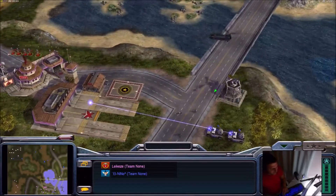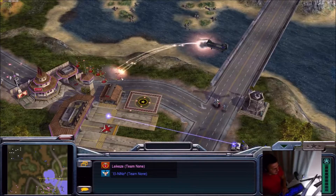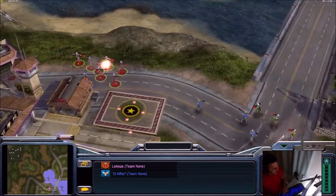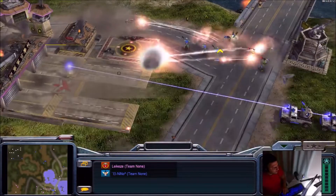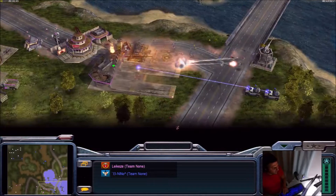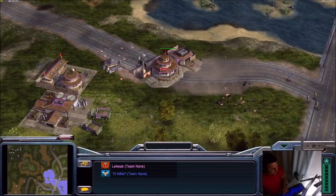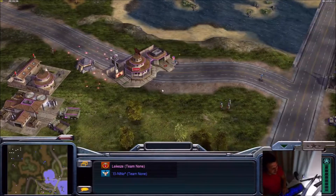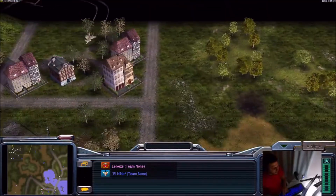Here comes another drop — I think infantry units from El Nino. This is not good for Legacy — all his infantry units are in one spot. He needs to spread them out, because the splash tanks will take everything down. The airfield goes down too, and all infantry units from Legacy are going down. This looks like Legacy is in big trouble now, and on top of it El Nino even wants to capture Legacy's propaganda center.